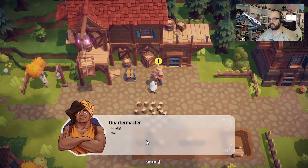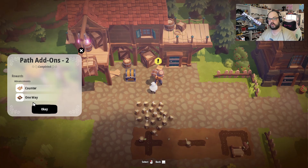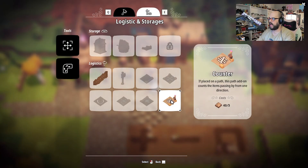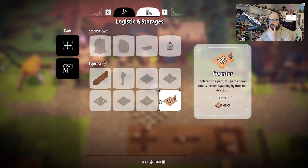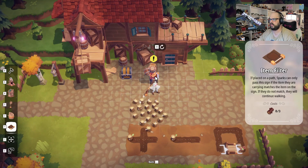I wonder what this is going to be useful for right now. I don't know what this is useful for in our current situation, but there seems like there's some logic behind this — like, is it go 10 this way and then go 10 the other way? And then one-way: placed on a path, sparks can only pass this sign in one specific direction. So this might be useful for keeping them from doing circles, saying hey, you go out and then you go off a path and then eventually come back. I'm sure we'll utilize this at some point.